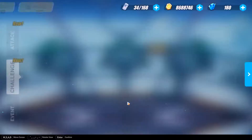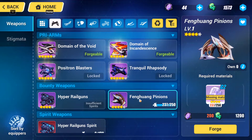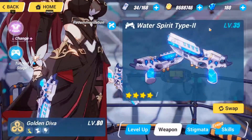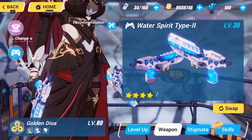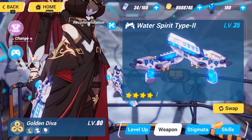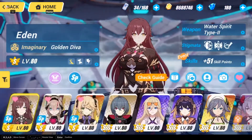For the weapon, don't go for what I'm currently using — I would not recommend it. Go to the Foundry weapons and grab the Feng Wong Pinions. These are absolutely amazing for her as an F2P option if you don't have her signature weapon. The Pinions are really really good for Golden Diva, so go for those as much as possible.